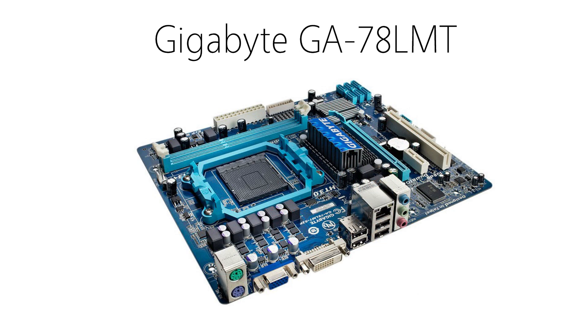For the motherboard I chose the Gigabyte GA78LMT. It supports overclocking with the processor, which is important if you ever want to overclock, along with two USB 3 ports, four USB 2 ports, and an HDMI port. It's overall just a solid motherboard with a bunch of extras, and it's only $60.